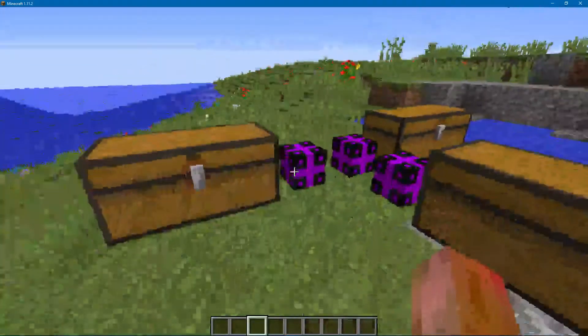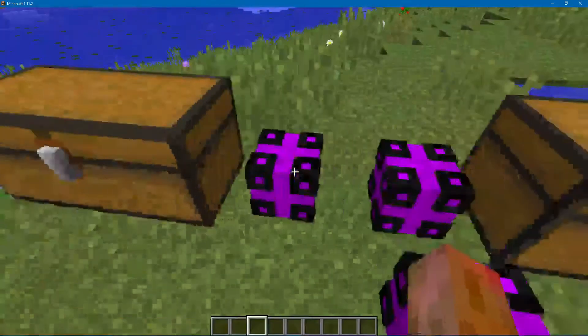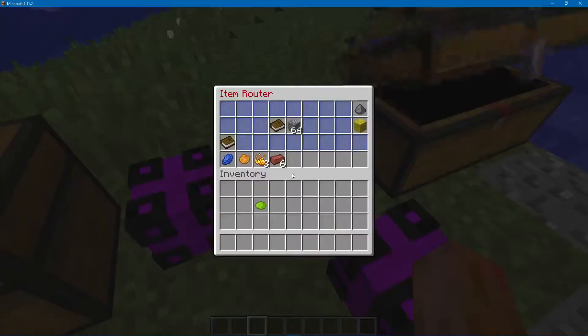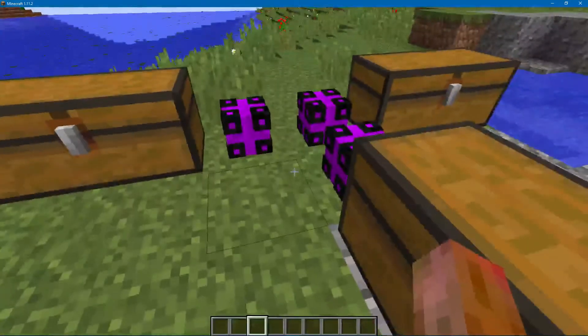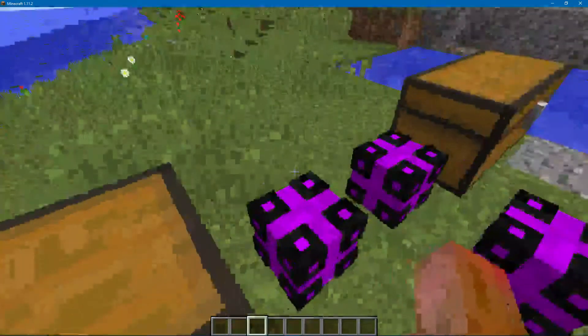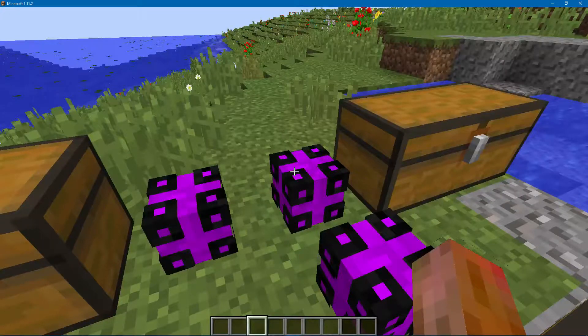Now, one thing is important. It does not work with pulling into the item router. If I had a puller in here — if I took this puller out and pulled it into here — the rotation module wouldn't work anymore. It only works with sending into it. So a sender, advanced sender, advanced sorter, hypersender — those will work. If you have two sources, you can hypersend them into this, and with the rotation module in it, it will rotate back and forth between the two sources.